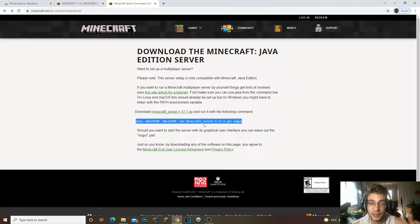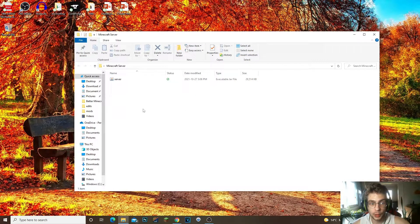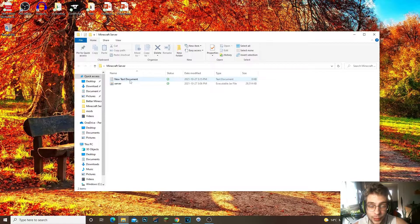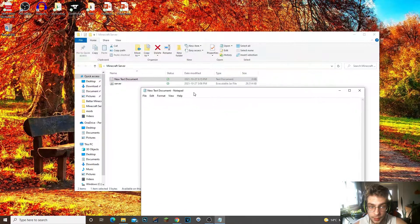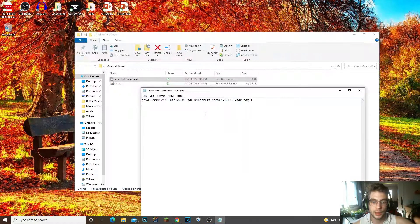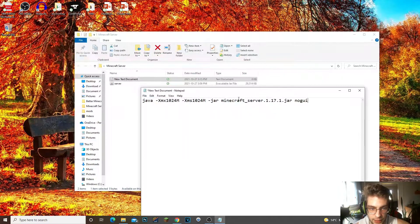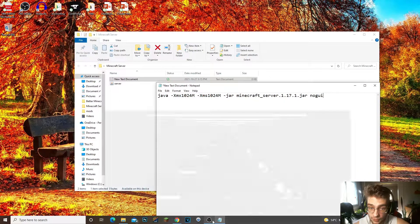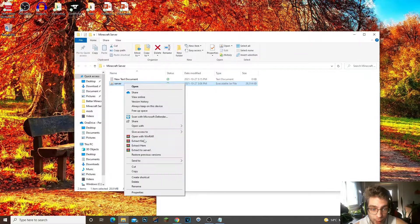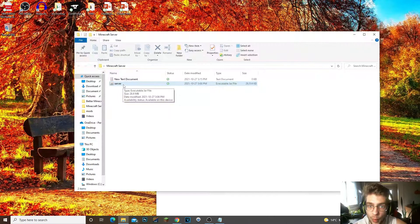Open up that third link I mentioned earlier, highlight the command text there and copy it. Come back into your Minecraft server folder, right-click, go to New Text Document, and create a new text document. Open it up, then press Ctrl+V or right-click and paste. The reason we're doing this is because we need this command to run the server file. If the file isn't named 'server', go ahead and rename it — I recommend just keeping it simple and calling it 'server'.